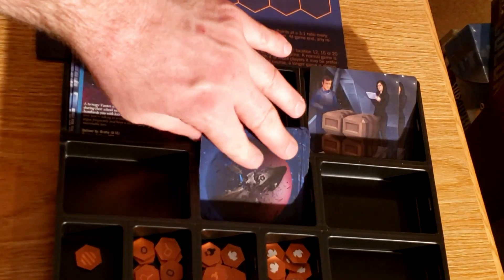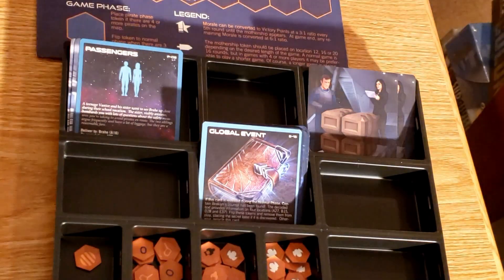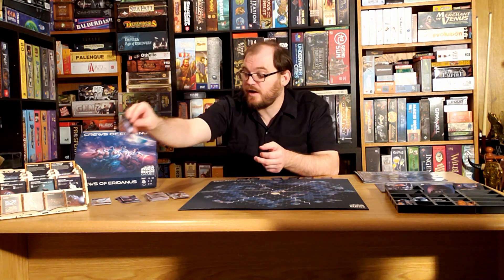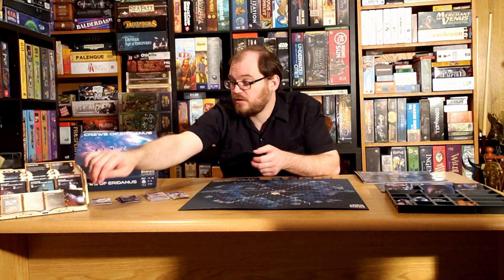Bear in mind that many of the actions you take can trigger events. For example, this mining card tells you to draw an event after you get your supplies. Events have several types: global events that immediately happen to everybody, personal events that happen specifically to you, and many events that are triggered based on specific situations.